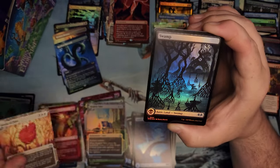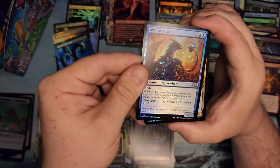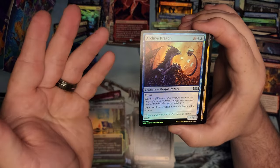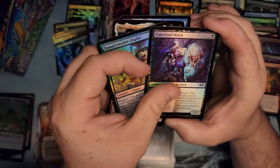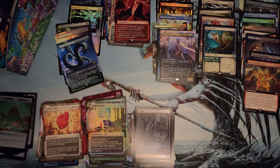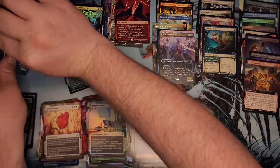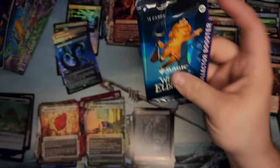Knightly Valor, Grasp of Fate, another Swamp, more Dragons — Dragon Wizard with Ward. Get out of here with that. Why does stuff have to have Ward? Ward seems a little too strong. The only way to answer some of the stuff they've already printed is with stronger stuff, so it is what it is. We're kind of stuck with it.